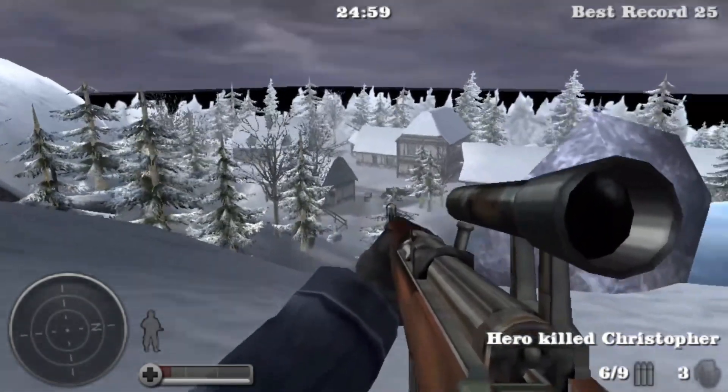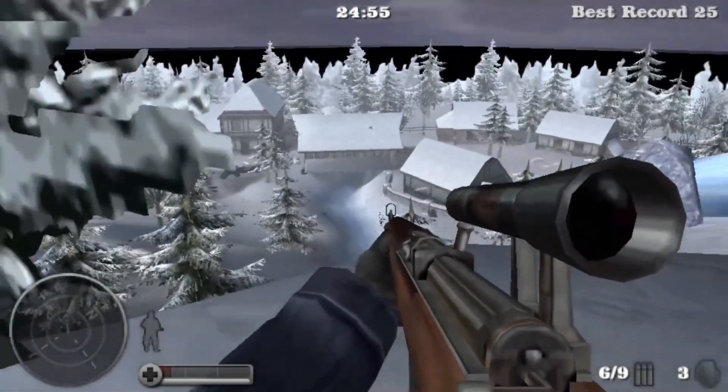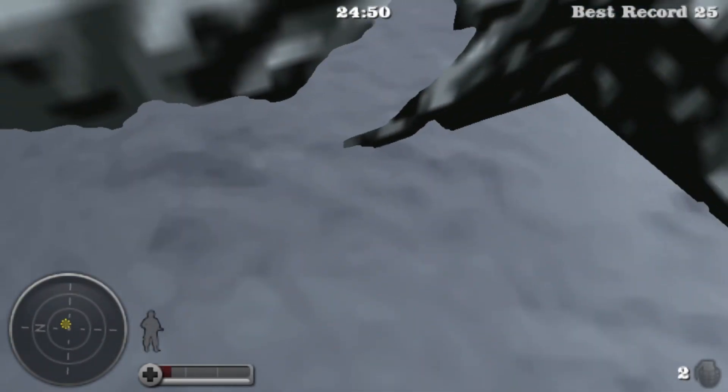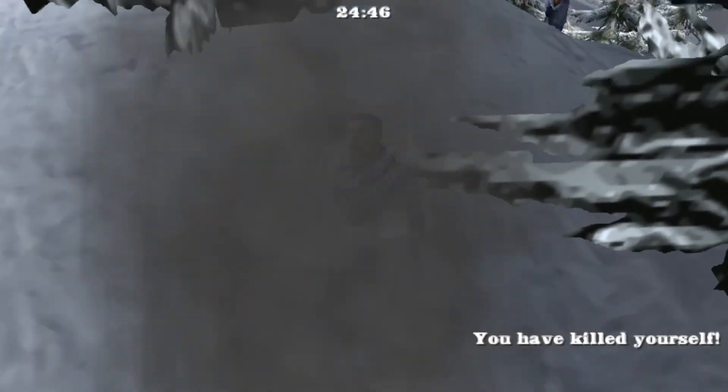So yeah, this is basically it — the glitch allows you to circumnavigate the whole map without any worry of anyone sneaking around and trying to attack you. But I'll just redo it again with some more health so you don't have to listen to the heartbeat. Let's see what happens.